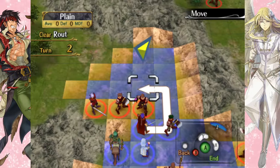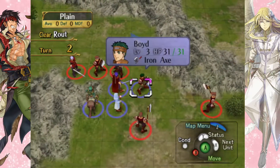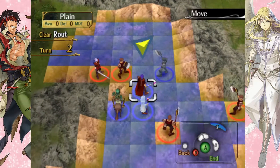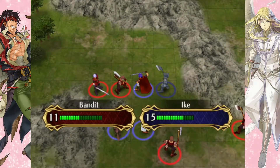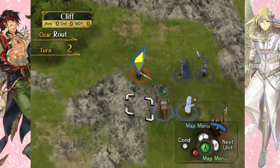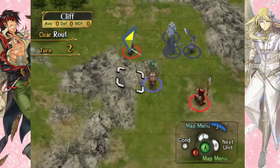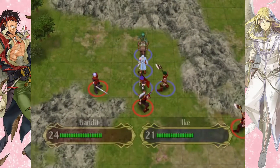So the next step: we want Ike and Boyd to essentially form a wall to protect these guys. Let's have Boyd go here — Boyd, you are actually going to finish off this guy. Really want to get rid of these guys here. That Myrmidon there will probably attack Riz, who has to go up here and heal Ike, not that Ike really needs it right now. As for Oscar, once again he is going to stay unequipped and run up this way, so now we can start choking this little point from the front rather than the back.